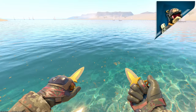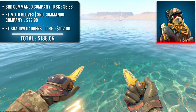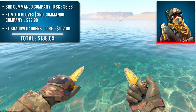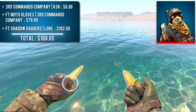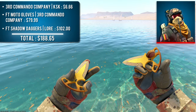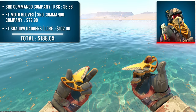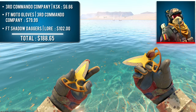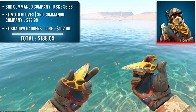Next up is the 3rd Commando Company KSK Agent with a pair of Field-Tested Moto Gloves 3rd Commando Company and a pair of Field-Tested Shadow Daggers Lore. I know the Shadow Daggers almost entirely cover the sleeves, but I absolutely love this combo. If you look very closely, you can see that these gloves have yellow accents on the fingers, and the Shadow Daggers Lore are the only knife in the game that is all yellow. This is also a very rare case where a multicolored combo actually looks good, and it's the cheapest combo on the list at under $200 total. You could also swap the daggers for a different Lore knife to show more of the sleeves.